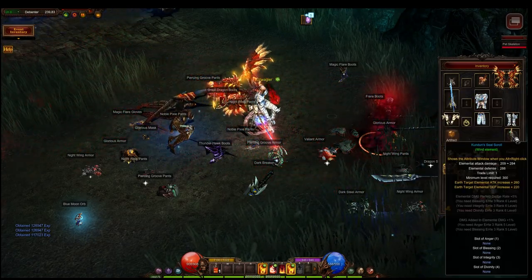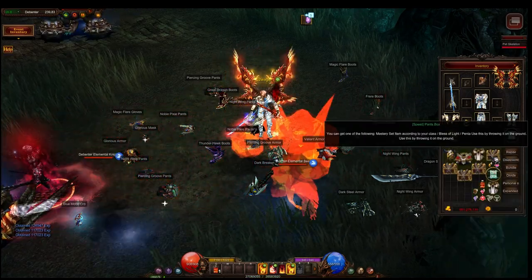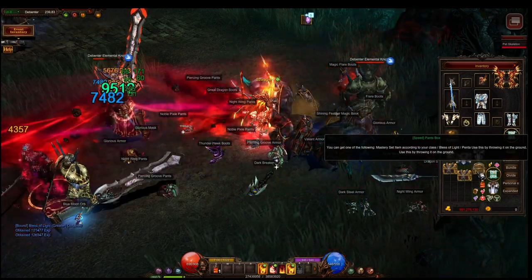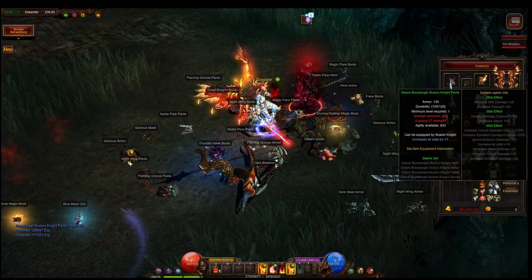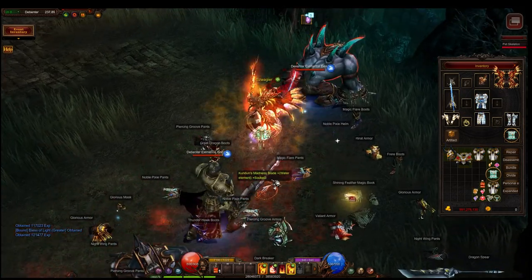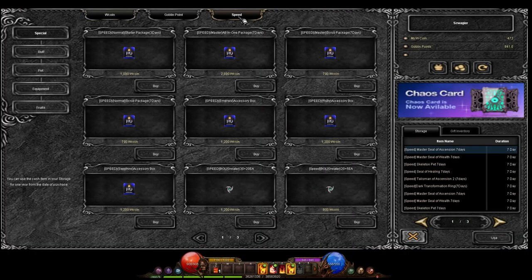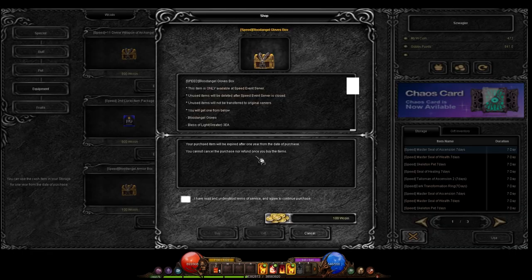I was fortunate enough to receive two level 300 wind pentagrams and one water pentagram. As for the Blood Angel set, I received a Helm, Armour, and three Pants — one of which had plus 15 stats. All the other drops were Bless of Life. As for the missing gloves, it only took purchasing one box from the shop to receive the final item to complete my set.